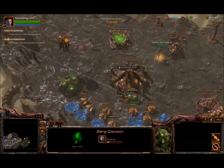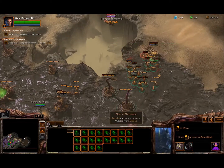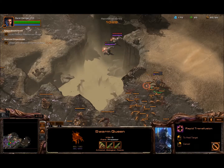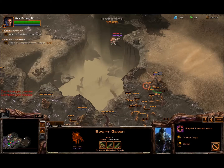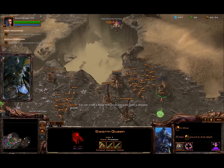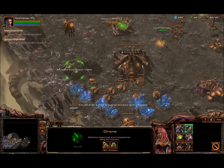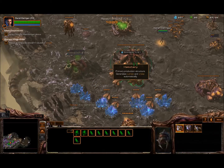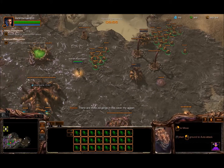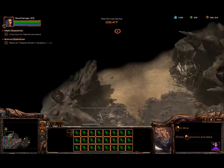Okay, creepy overlord guy, go over there. I see a ship. Cannot target the caster and you don't have enough to heal yet. You can order a drone to build an extractor upon a vespene geyser. Okay, four or five? Yeah, five more. Let's go right there.